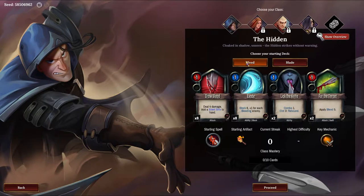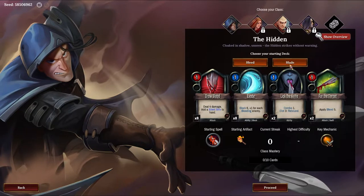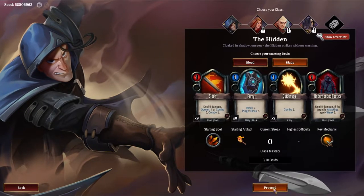And then we got bleeds. Deal four damage, add a silent shiv to your hand. Block six plus one for each bleeding enemy. Lick the knife, combo one, apply bleeding five. All right, let's go with blades.